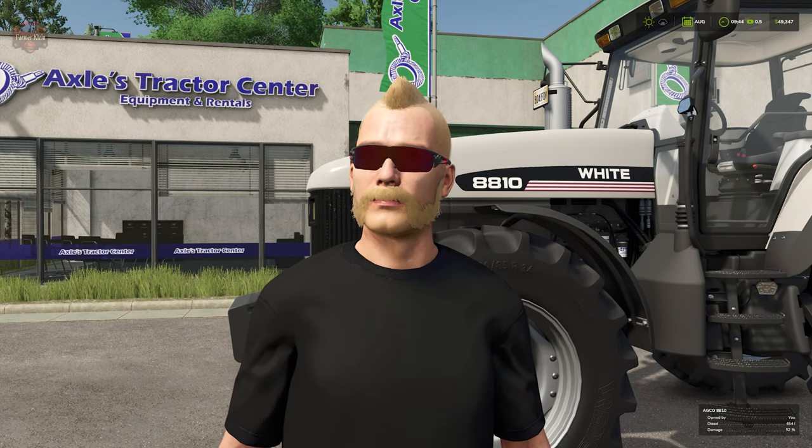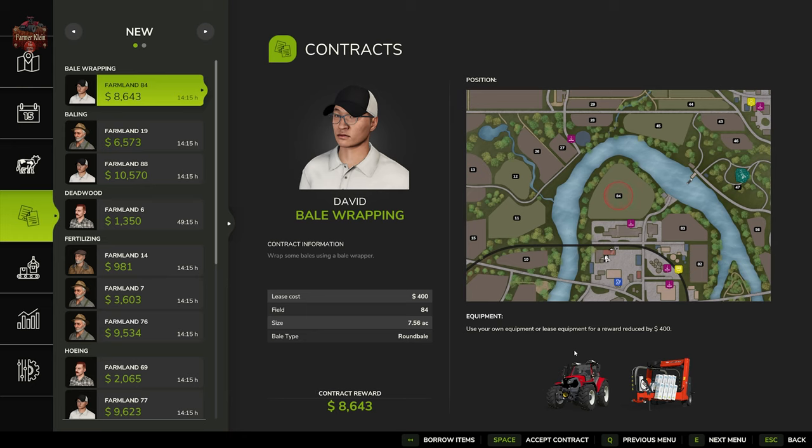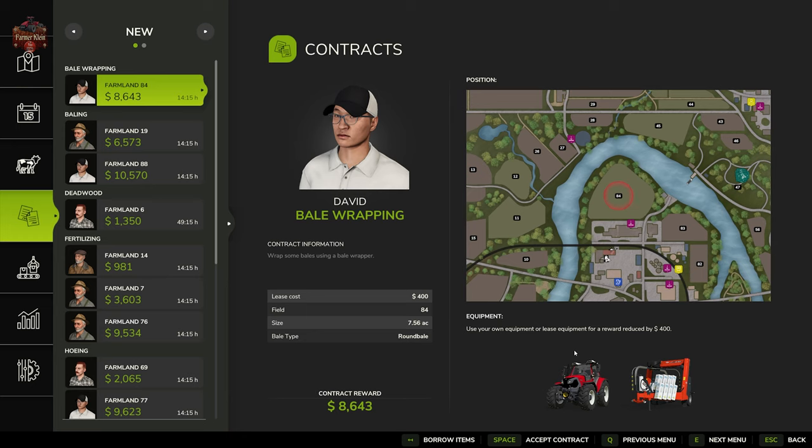In Farming Simulator 25, contracts have changed rather significantly compared to how they were in FarmSim 22. First off, we have a totally new UI to the game and to contracts themselves. In addition, you're going to find contracts have an expiration date and time — most of these contracts are going to expire in 14 hours and 15 minutes.